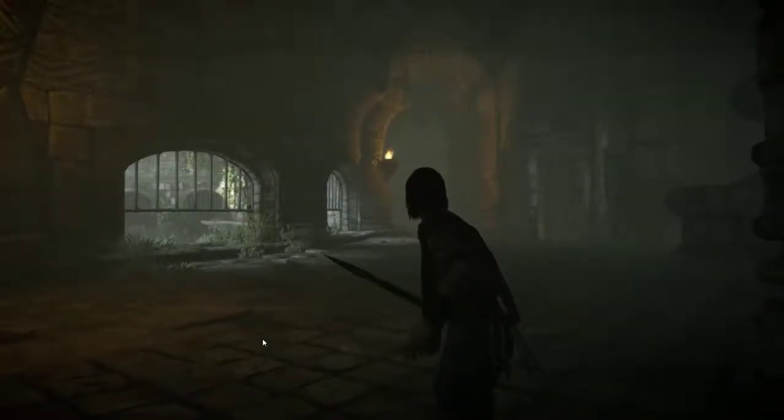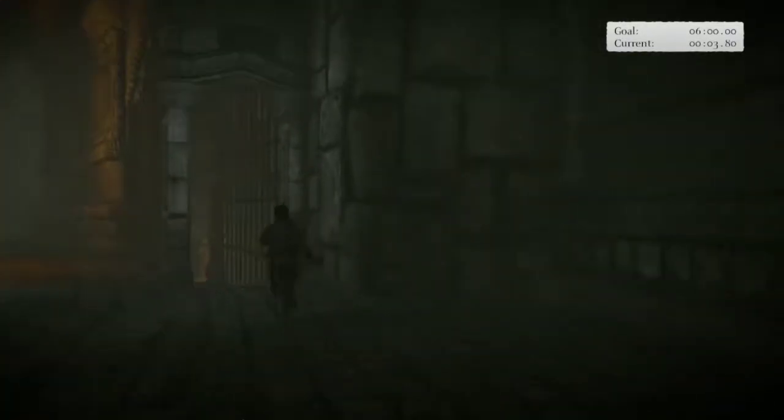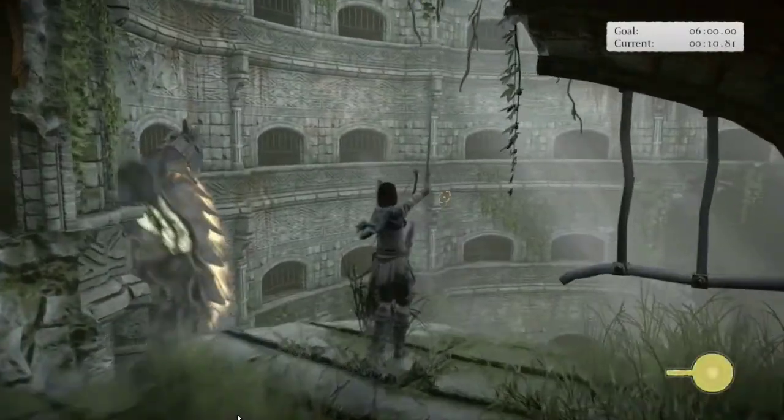Obviously the first thing you do is whistle, then pull out your bow. I jump down the stairs - I think it's faster. Kuro actually has a few patterns; I think there's three different ones. When you whistle, there are three different speeds that Kuro could get to the wall - a really fast one like this one, then one or two slower ones.